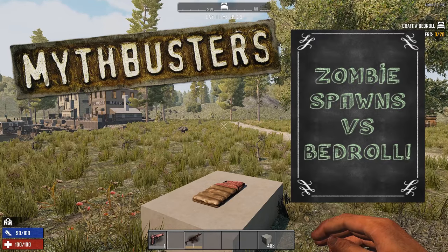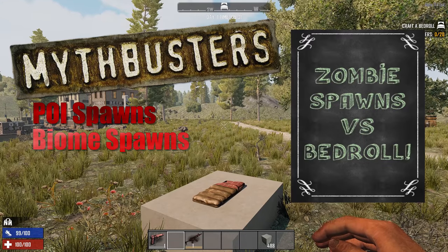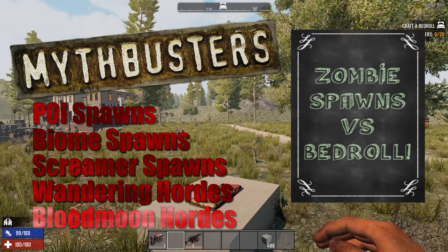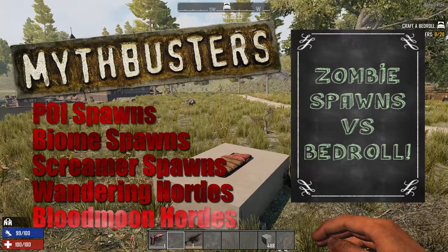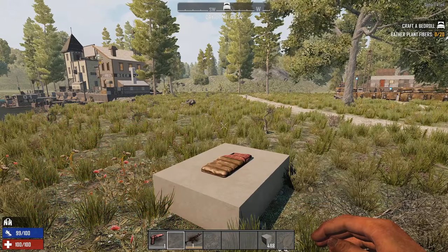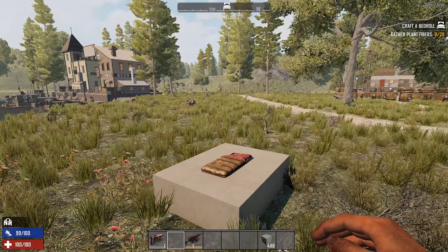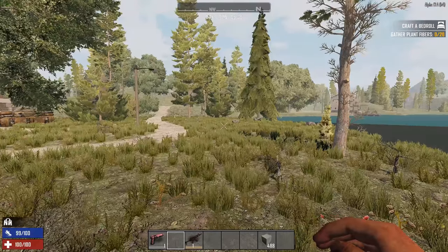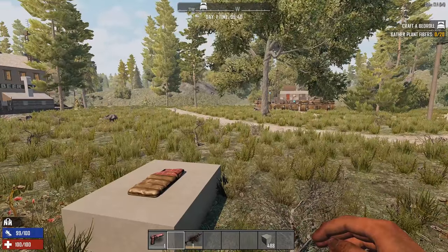This time we're going to check spawns with a bedroll. I'm going to go through POI spawns, biome spawns, screamer hordes, wandering hordes, and blood moon hordes. I placed down a bedroll with zombie spawns disabled so nothing was spawning. When I restarted the server I turned zombies back on, so everything should be spawning as per usual and we'll see if the bedroll really impacts the spawning.